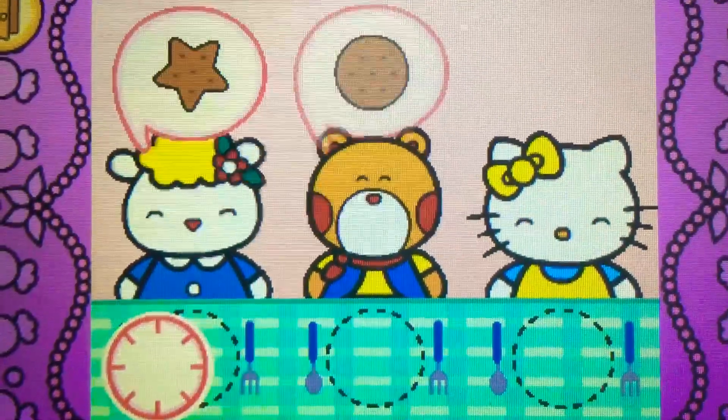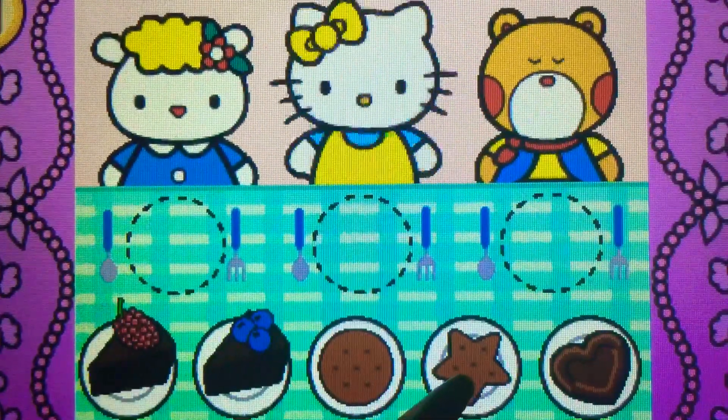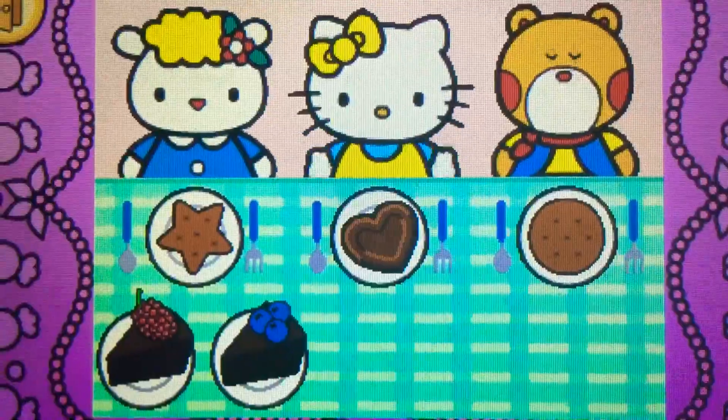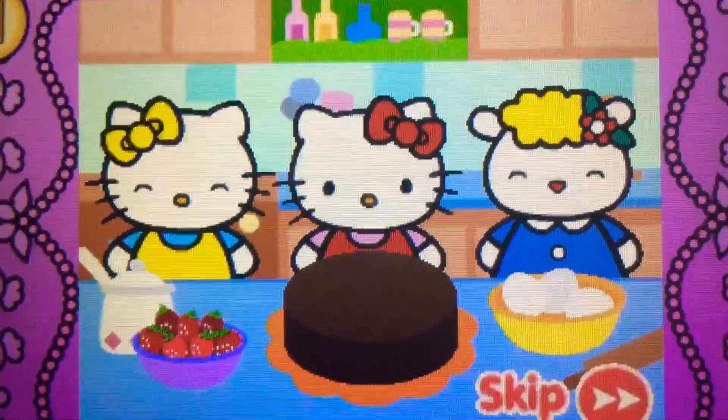Watch carefully. Remember what each guest wants before the time runs out. Drag the correct food or drink to each character. That's right. Yum. Hello Kitty and her friends think the food is delicious.